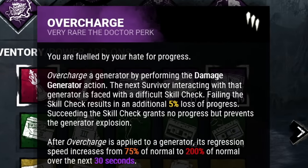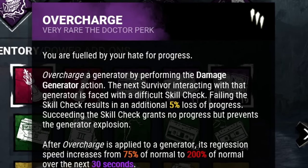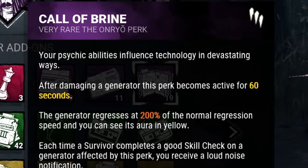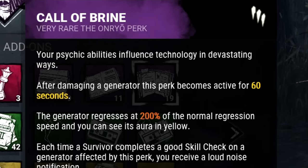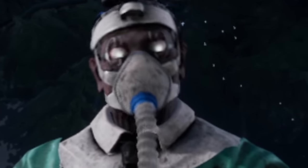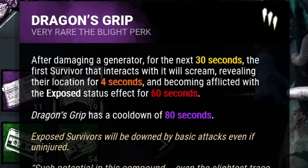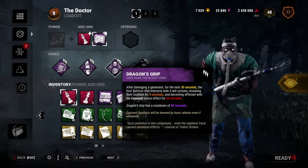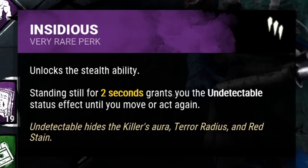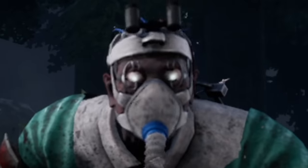Now for the fun stuff. My first perk is Overcharge. After kicking a generator, that gen will start regressing from 75% to 200% over the course of 30 seconds, and any survivor that attempts to stop this regression will be met with a difficult skill check. Up next is Call of Brine. Once I kick a gen, it regresses at 200% of its normal regression rate. These two perks together absolutely deletes progress. Now if we apply them to a gen with a lot of progress, nearby survivors will want to stop it from bleeding — that's why I'm bringing Dragon's Grip. If a survivor interacts with that gen within 30 seconds after I've kicked it, they'll scream and become exposed for the next 60 seconds. But here's the twist: since survivors are going to be experiencing heavy hallucinations of fake Doctors, I'm going to pretend to be one myself with Insidious. After standing still for at least two seconds, I become completely undetectable — no terror radius, no red stain, just like the Illusionary Doctors. But this time, it'll be real.